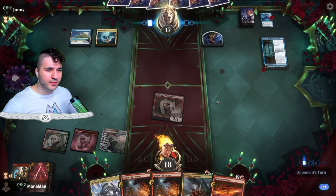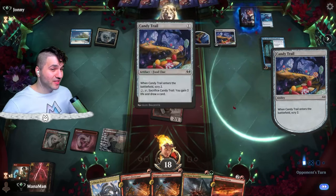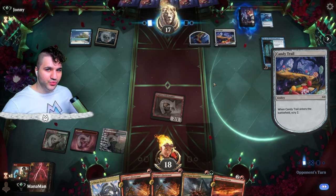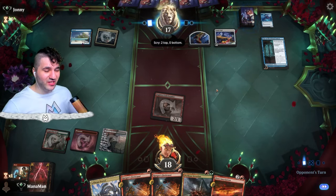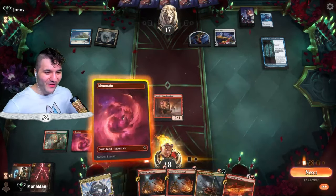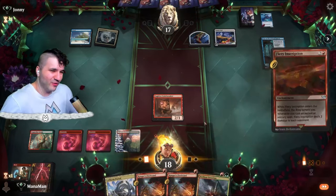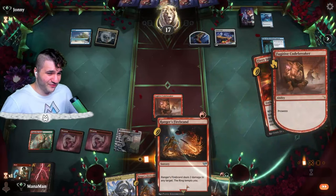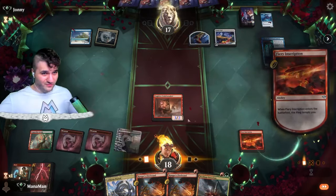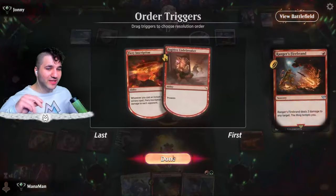Candy trail — are they going to miss another land drop? Scry two, they put two on top so they like what they see. That's going to be really slow and it feels good for me. I think we're just going to go for Fiery Inscription, then Ranger's Firebrand. Nothing fancy — just good old classic burn. Get them down to 13, then down to 9 if we can swing in. Removal seems very unlikely.